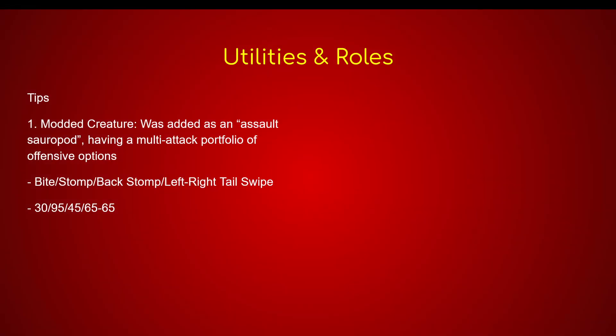Some tips for the creature. First of all, it is a modded creature in the Additional Creatures mod, so you do need to download that in order to have the Apatosaurus. It was added as an assault sauropod, having a multi-attack portfolio of offensive options, similar to the Amargosaurus. It has a Bite Attack that does 30 damage, a Stomp Attack that does 95 damage, a Back Stomp that does 45 damage, and a Left and Right Tail Swipe each doing 65 damage.